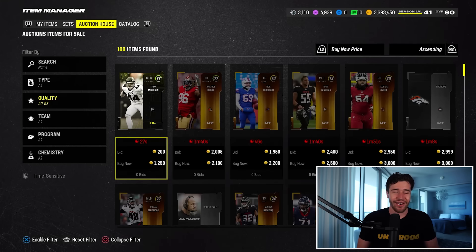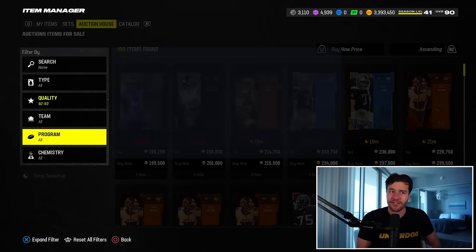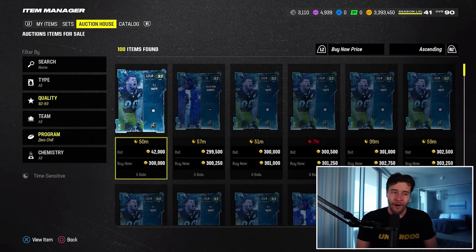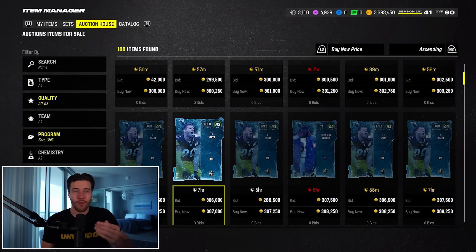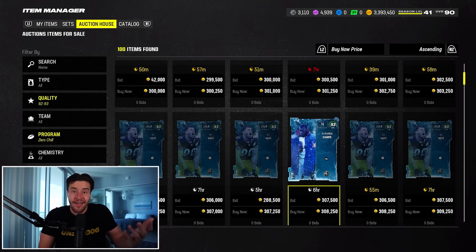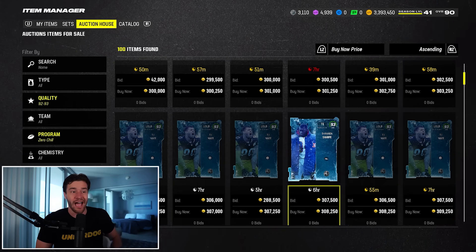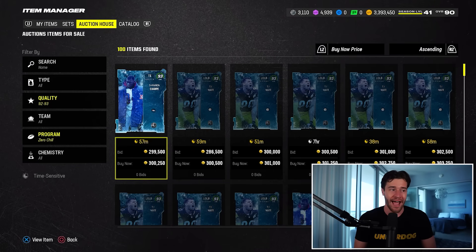Let's start by taking a look at some of the 93 overall players I would recommend you buy today. We're going to start by looking at some of the Zero Chill cards because this is probably the section of players most affected by these changes. All these cards are $300K and these are like the best players at their position. Shannon Sharp is a really good pickup — $300K for this tight end feels like a great deal.